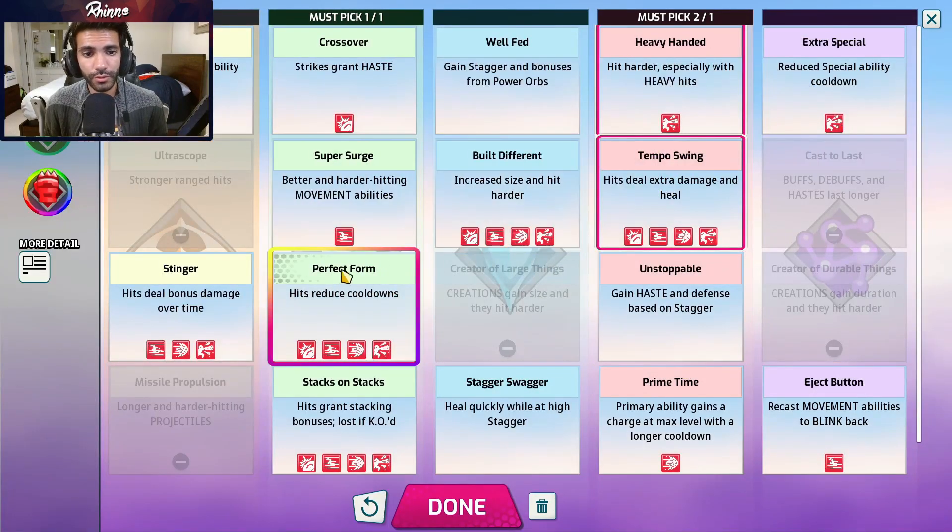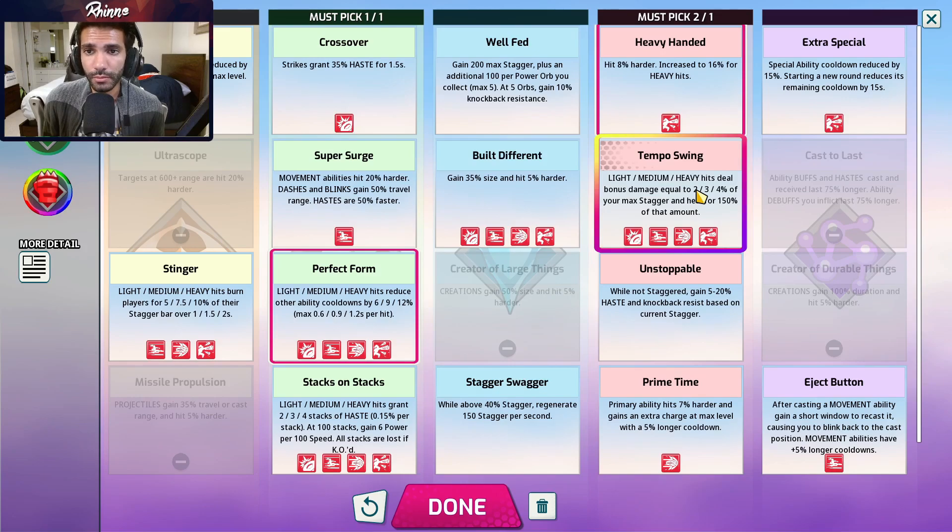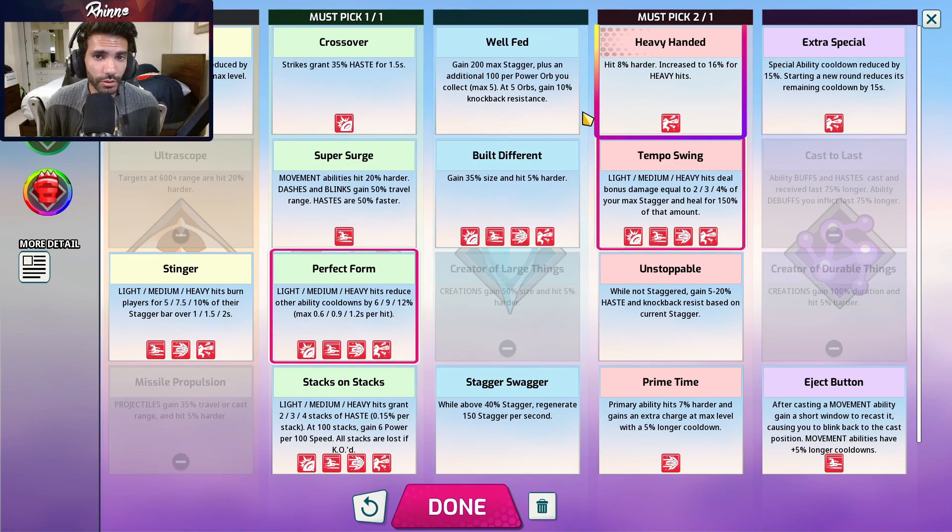Starting with Juliet: she generally goes perfect form, tempo swing, and then a third choice between either heavy handed or well fed. You run perfect form so you're able to do two combos — basically secondary skill into primary skill into ult, wait a little bit, then secondary into primary again (spacebar, right click, ult, spacebar, right click on WASD). Tempo swing synergizes well with her high base stats and her ult hitting many times, so you'll be healing a lot and be practically unkillable. For the third slot, heavy handed gives more damage and easier knockouts, well fed also helps survivability and synergizes with tempo swing. Personally leaning toward heavy handed, but built different is also an option in structured play.